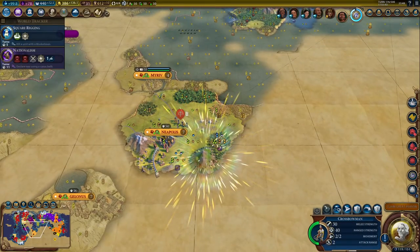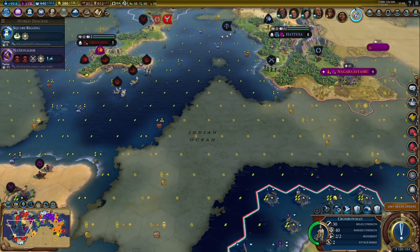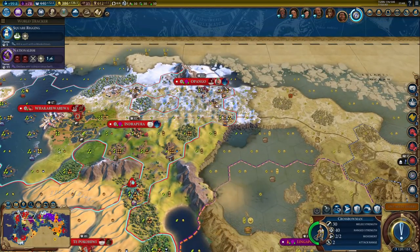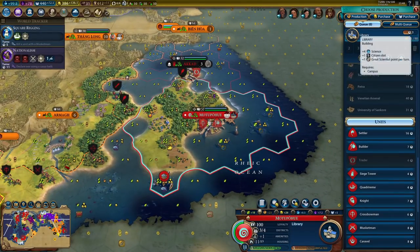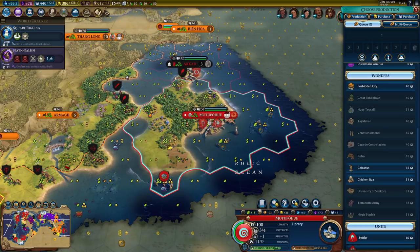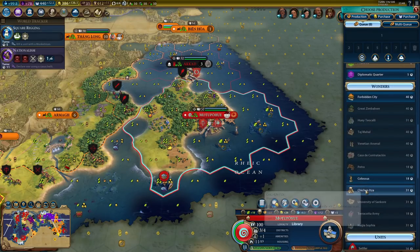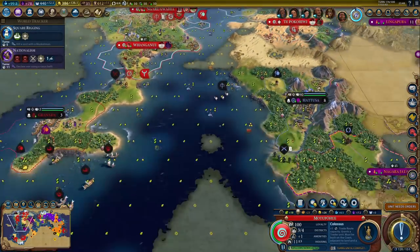We found a natural wonder - that's a nice one. And we got a great scientist. I just started a library in one of my cities, so I could use him here. I could also use him in one of these, but they will take 18 and 22 turns to finish. I think we're better off popping him in this city, because I can pop him right away. I could get a Colossus - that's a nice wonder, especially considering I also have Minerva. 18 turns is not too bad. Let's give it a shot.